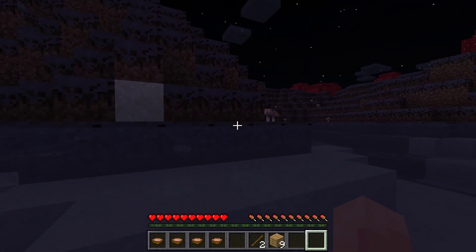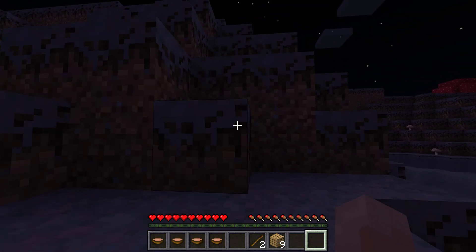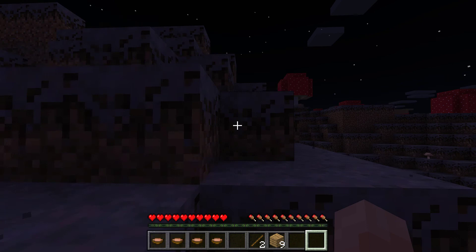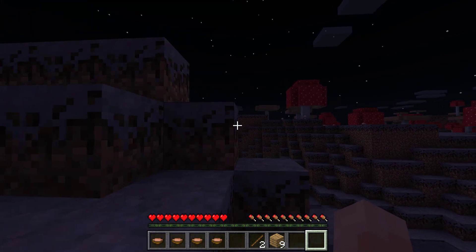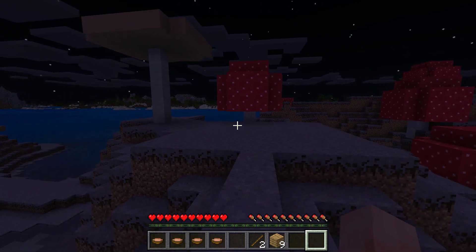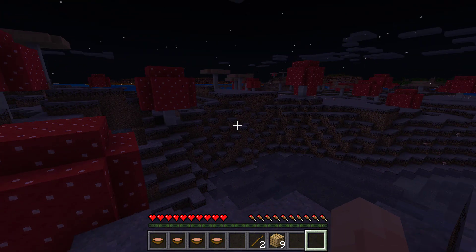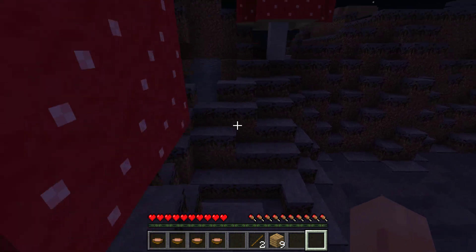Looks like a pretty good sized island here. I'll do a flyover in creative mode a little later in the video. There are a bunch of hills here — this is a pretty good sized island it looks like.